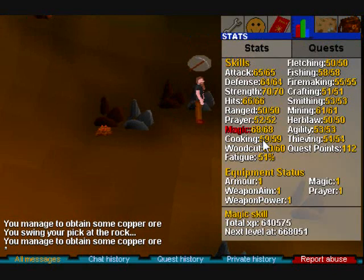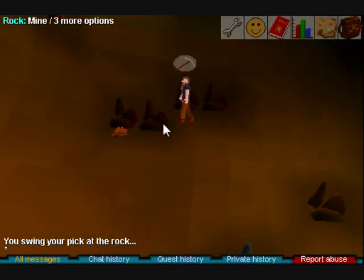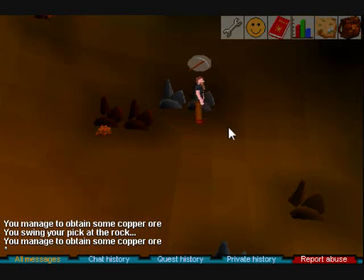Just keep mining. If your fatigue hits 100, you will not be able to get experience, but you can still mine. So if you have a friend, you can have them pick up your ores, since you'll be dropping them on the ground.